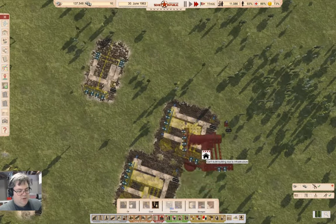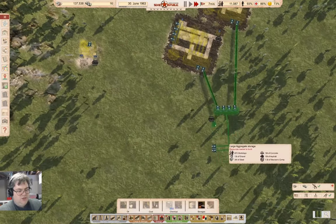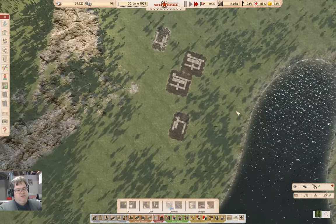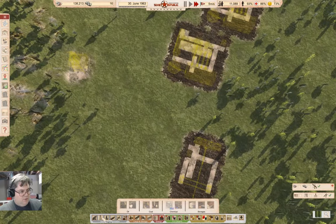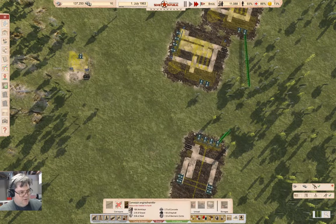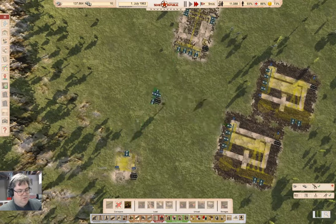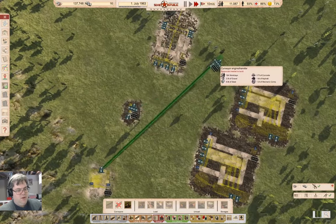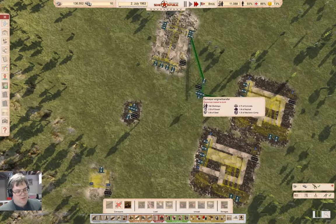Need an aggregate storage coming out of there as well, which I can put right here. This is quite spread out but it doesn't need to be tight. Then going into aggregates conveyor engine - putting a conveyor engine right here, and another one right about like this.